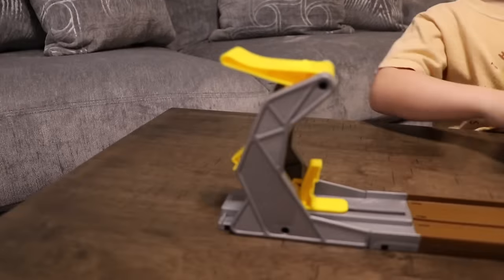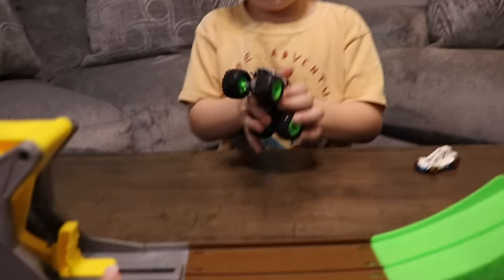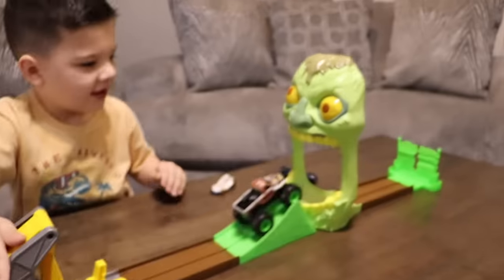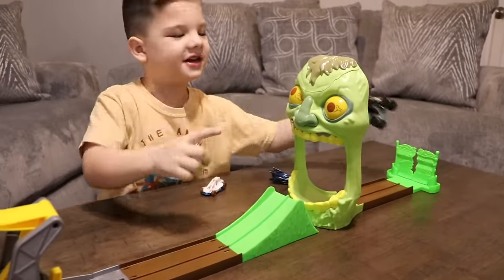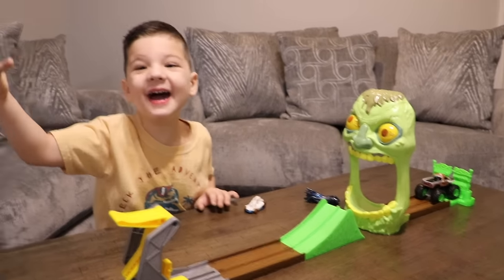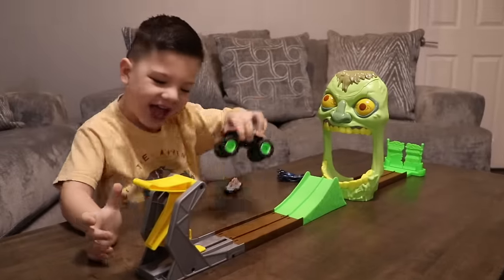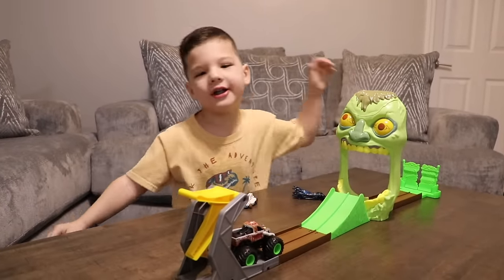Are you ready to see it? Alright, let's show them the track. So here's where you start — is this where the zombie car goes? We put them in here. He has to go out on his nose — it has to flip up to his nose. Almost! Well, we won two times. That gives you points if you do that.